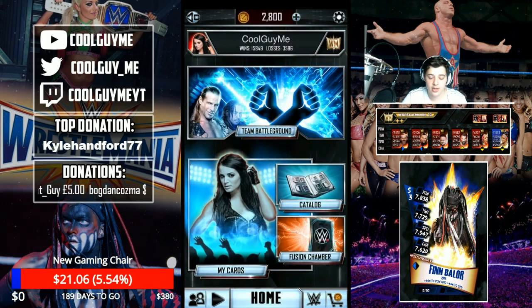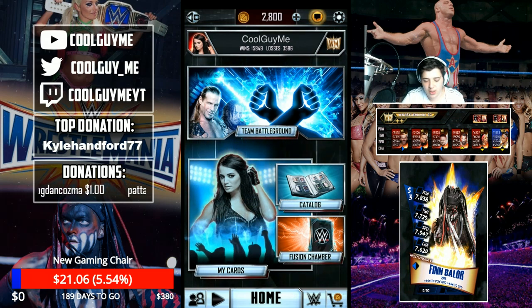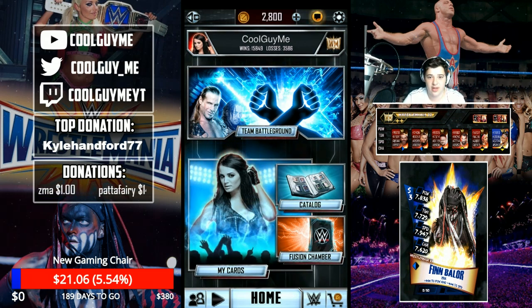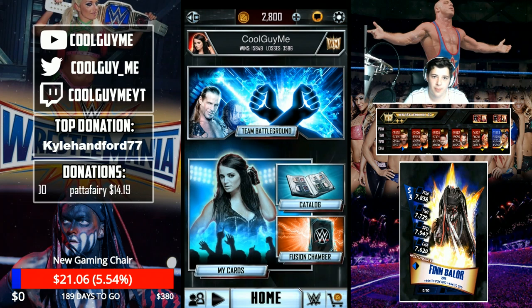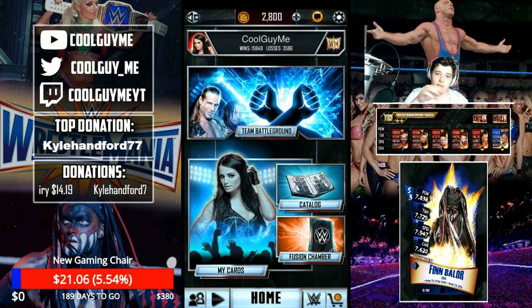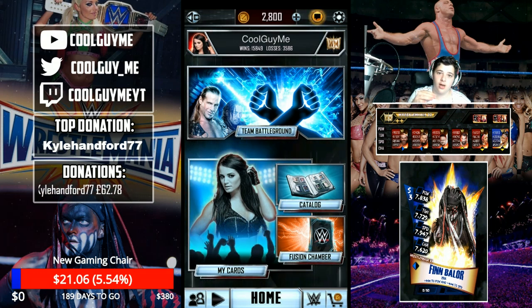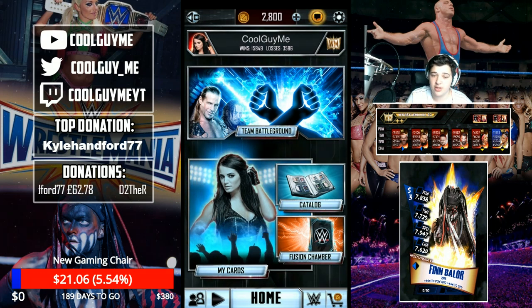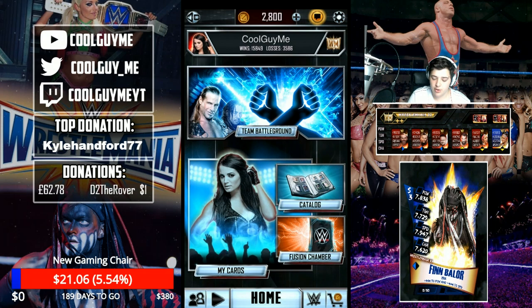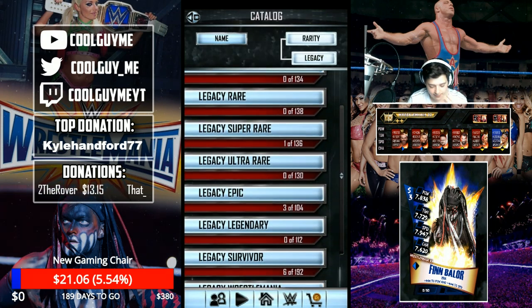So what you guys want to do is you want to be on this page. You want to take two fingers and then double spam, double tap the settings at the top, and then you want to press the back button as quick as possible. That should take you to a menu where you should be able to choose which is at the top — the cards or the card catalogue. And then once you've done that, you go back, you go into your card catalogue, you can go into the Legacy and look at this.